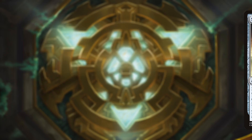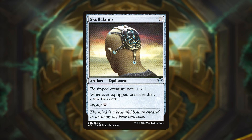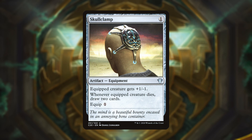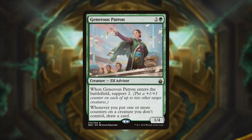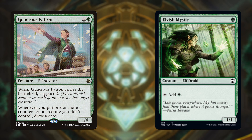Rounding out our card draw package, we run Skullclamp and Generous Patron. Skullclamp draws us two cards for one mana as long as you have tokens to sacrifice, which you don't often run out of in this deck. Generous Patron can draw you two cards upon entering, as her support mechanic allows you to target opponents' creatures. While not something you always want to do, in a pinch it can help draw those two extra cards. Most likely, we'll use her drawing effect every time we put a minus one minus one counter on an opponent's creature.